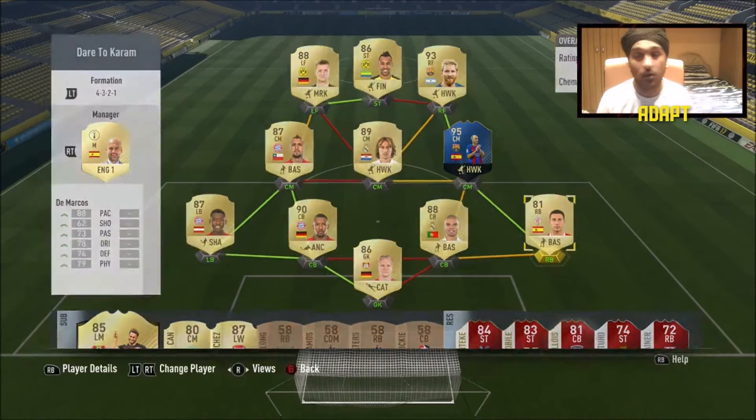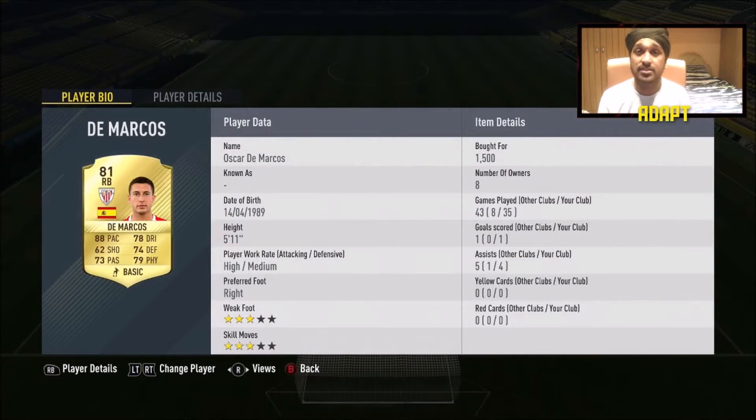Moving on to right back, we have Demarcos. I've used him in so many squads and he's never let me down. He costs 1.5k. I've played around 200 to 300 games with Demarcos across all my squads. He's my favorite right back in La Liga Santander and up there with my all-time favorite right backs.